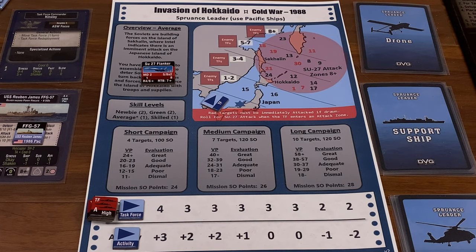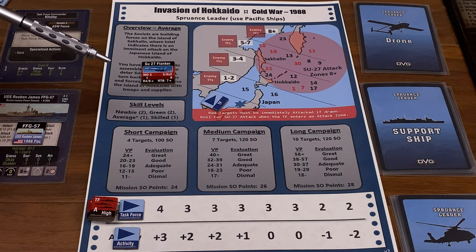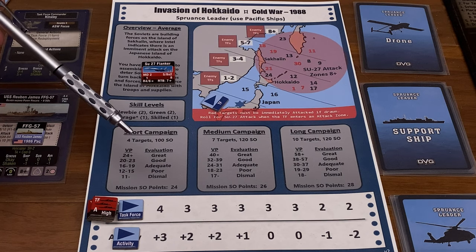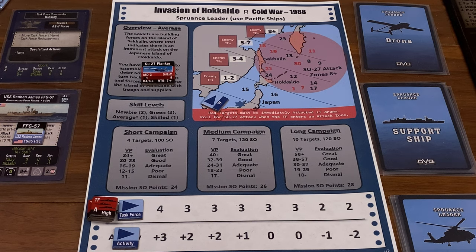Each mission can also have random encounters determined by their placement, where you need to go to fulfill your mission, and how many are potentially there. The better you do in the campaign, these markers will slide over to the right and reduce the number of potential random encounters. To keep things straight: your campaign consists of missions, each mission has one target and a number of possible random encounters, you do the number of missions specified for your campaign, and then the campaign is completed.